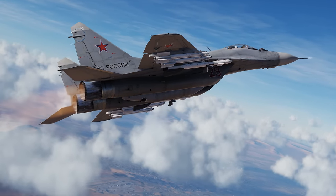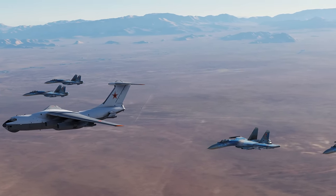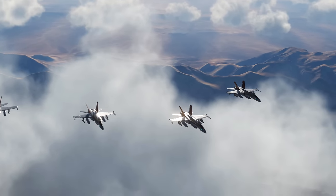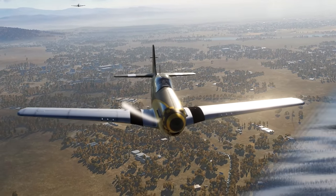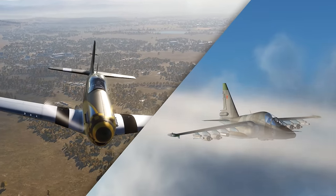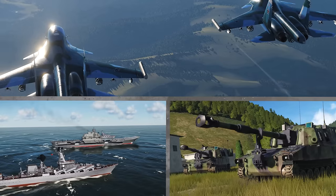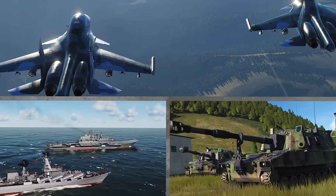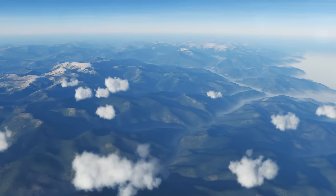DCS World is a realistic sandbox environment that you can download for free from DCS-World.com. With the game comes two free aircraft: the American TF-51D Mustang and the Russian SU-25T Frogfoot. Also included is a fully functional mission editor, hundreds of air, sea, and land units, and a vast mission area that encompasses the Caucasus region and the Black Sea.